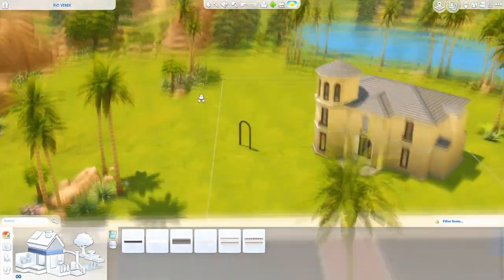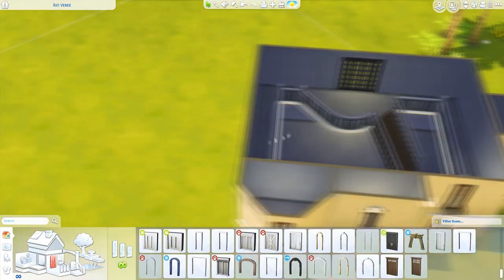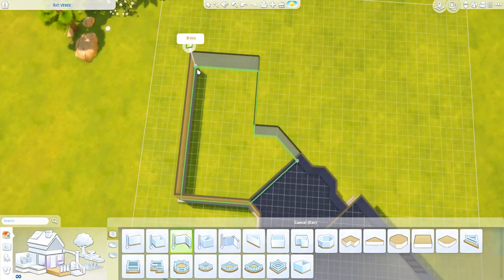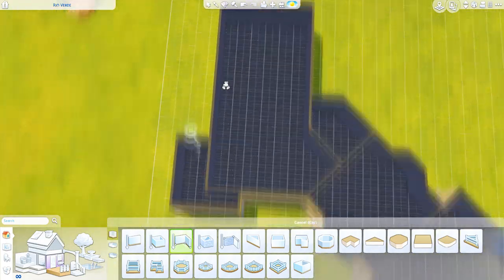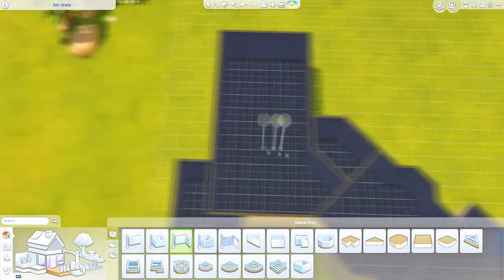For the outside, the main challenge for this build was actually building everything on a diagonal. It was a little bit of a nightmare — incredibly complicated and it gave me such a headache figuring out the shape of this build, because building on a diagonal in The Sims 4 is such a challenge.